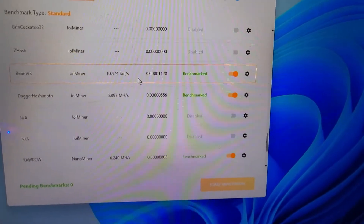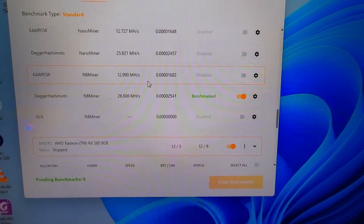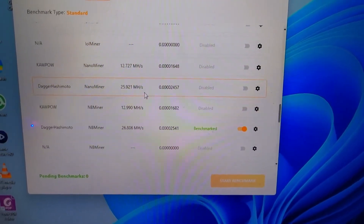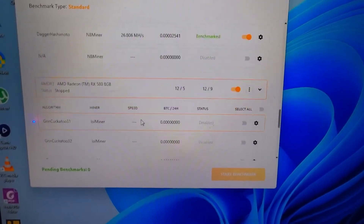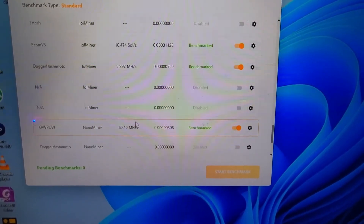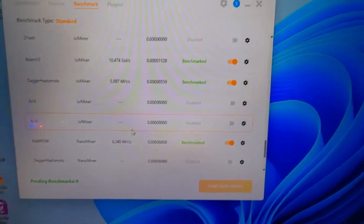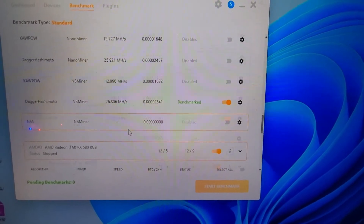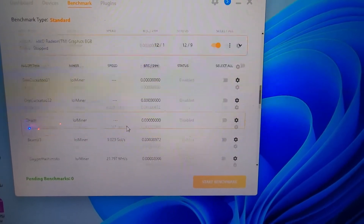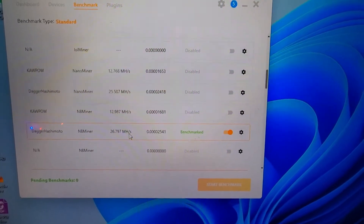I just want to show you the hashing rates. As you can see, I've got my 6600s getting 26 megahashes per card at stock. Then my RX 580 — it's really crappy, some of the miners aren't working, I gotta fix that. But yeah, they're both the same 26 megahashes at stock, and here's the other one at 26 to 28.